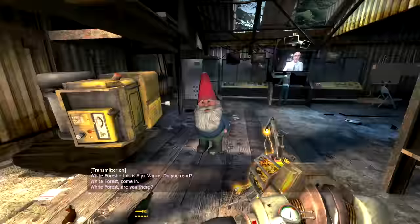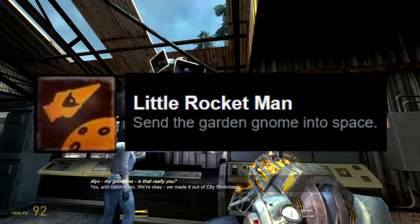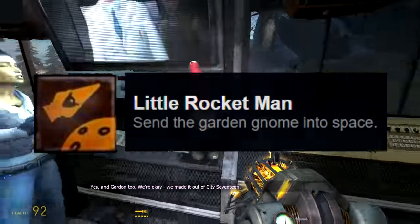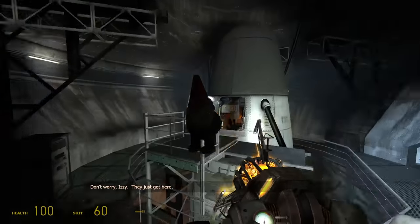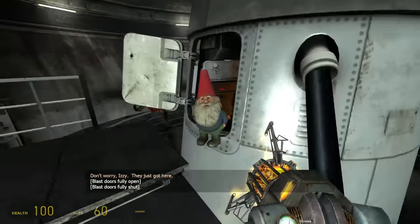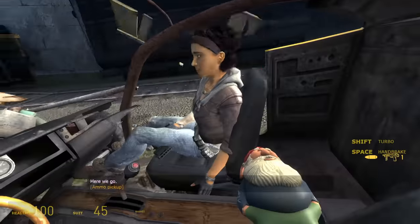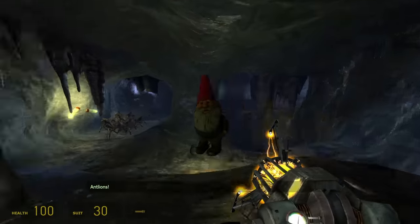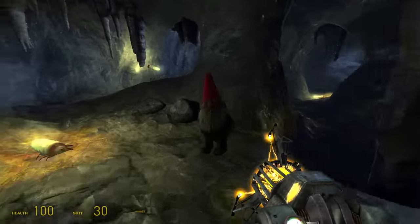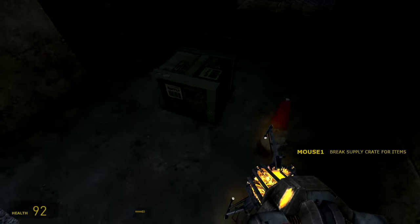This guy is the source of one of the most notorious achievements in the Valve community: Little Rocket Man, which sports an 8% completion rate. It requires the player to carry the gnome for six entire chapters, all the way into the missile silo in Our Mutual Fiend, and place him within the craft to accompany Dr. Kleiner's pet headcrab Lamar. This involves balancing the gnome inside the muscle car during intense chase sequences, making sure not to lose him in the maze-like antlion caves, and generally keeping your eyes glued to him throughout the majority of the game.